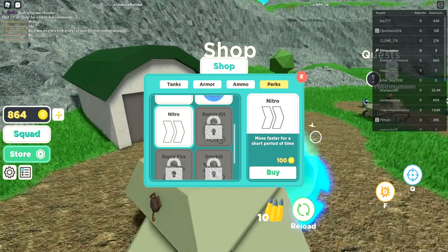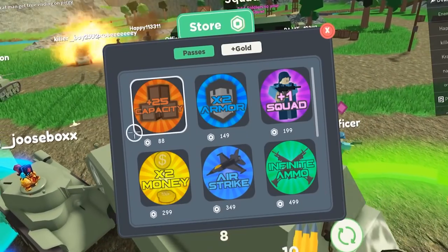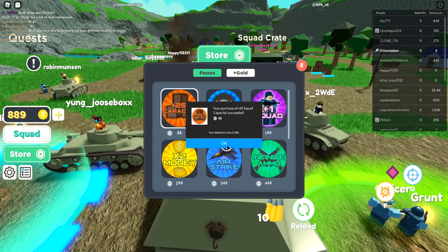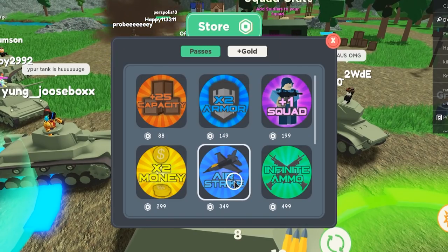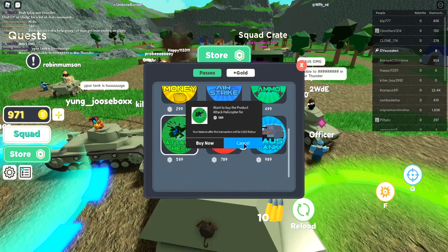Oh wait, that's a temporary thing. Let's go to the store and check game passes. They have plus 25 capacity for squads, plus one squad member — we'll get that. Let's get two times armor, two times money, airstrike right there, and infinite ammo — we definitely need that.